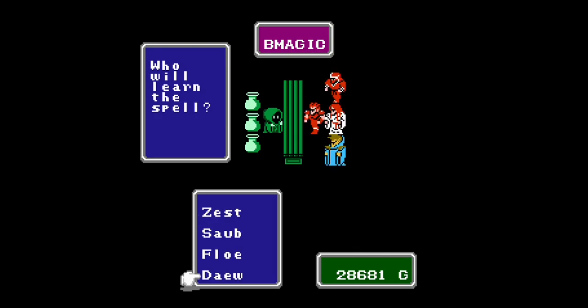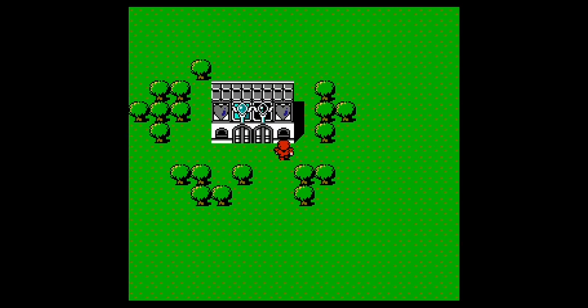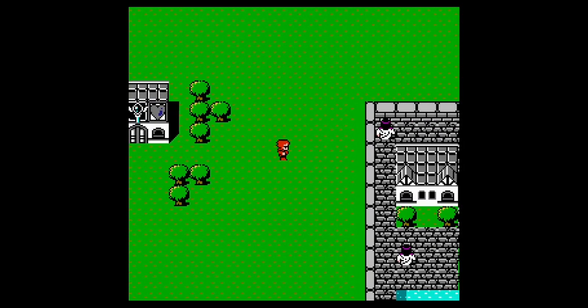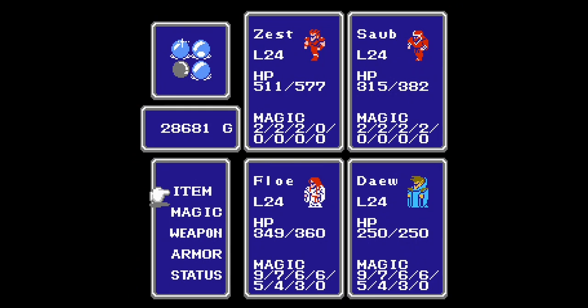We head into the Black Magic store with Daewo and get Nuke, a non-elemental spell of great power. It's basically the best KO spell you can get — your best bet is to use it on large groups, not single targets. There isn't much else here. I've got loads of grinding to do — I need to get those level 8 spell slots open and the last of the level 7 magics as well.